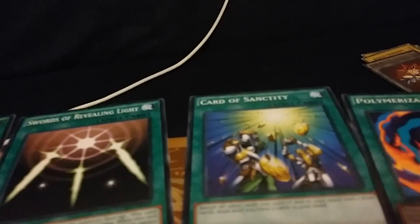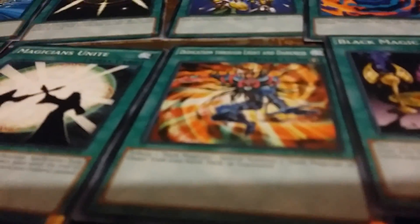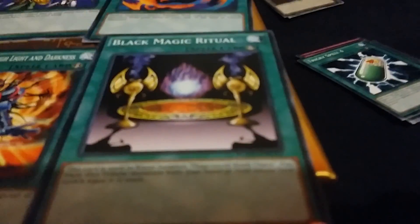Now we have one of the last few eight-card groups: Monster Reborn, Sword of Revealing Light, Card of Sanctity, Polymerization, Dark Magic Attack, Magicians Unite, Dedication Through Light and Darkness, and Black Magic Ritual.